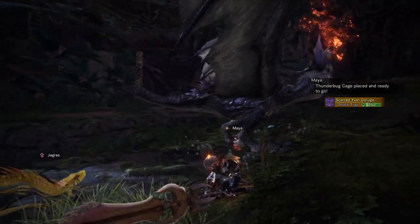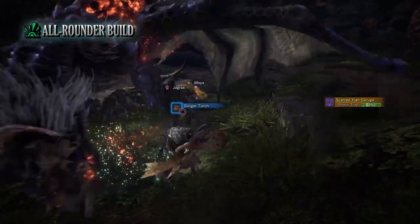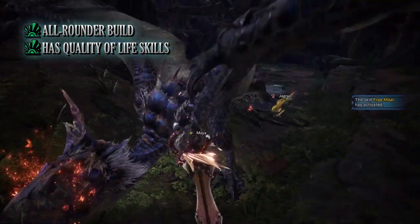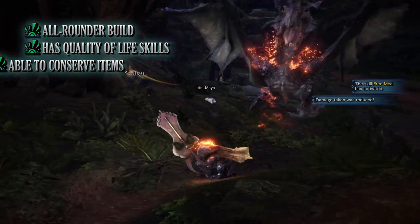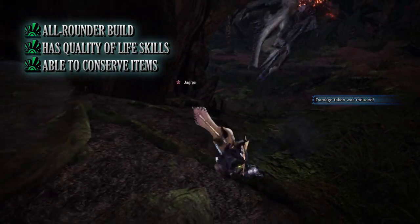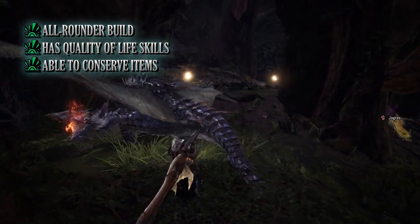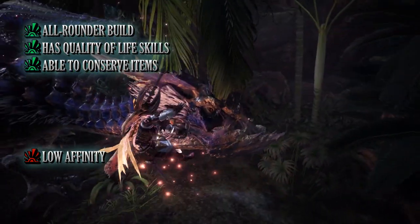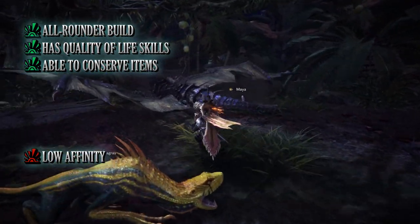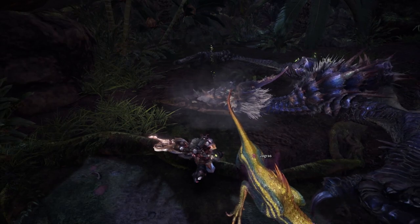Every build has its pros and cons. The biggest pro is it's an all-round build usable against pretty much any monster, and it comes with quite a few quality of life skills including Health Boost, Recovery Up, Divine Blessing, and so on. It's also a wonderful build to use if you're low on certain rare items, thanks to the Free Meal skill at level 3. The main cons are it is lower on the Affinity scale so it can't really make use of skills like Critical Boost, and it also has quite a few rarer jewels attached to it. Nonetheless, it's a decent build for casually hunting monsters while saving your various items.